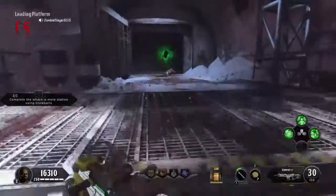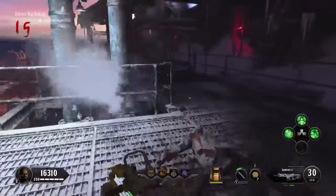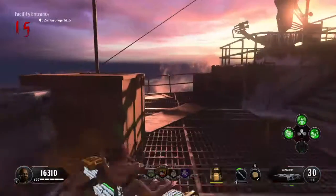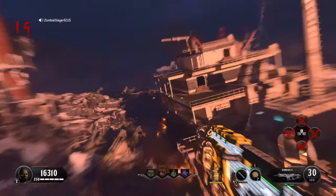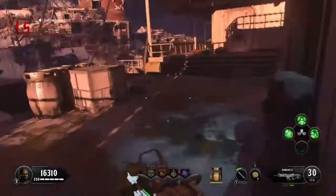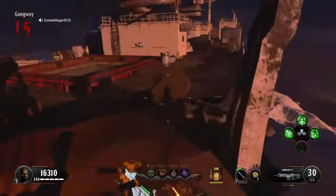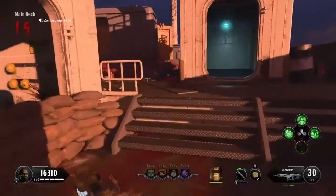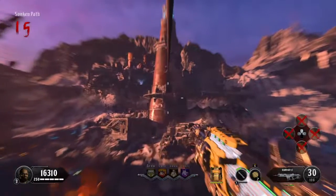I kept my promise - I said round 15 and there it is, round 15. This is going to reduce half the price on traps. What you want to do is come over here and zip line to the stern. You just want to get to the lighthouse level four again - that's basically it. 48 minutes - time to think about the title.